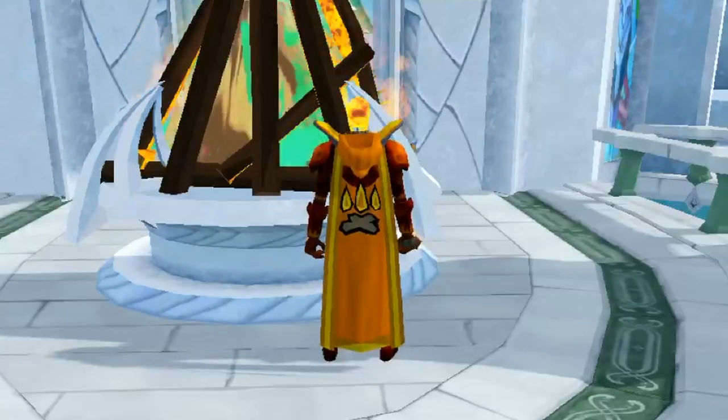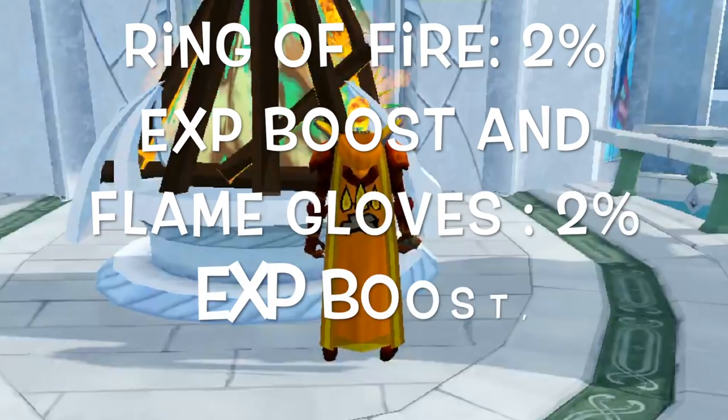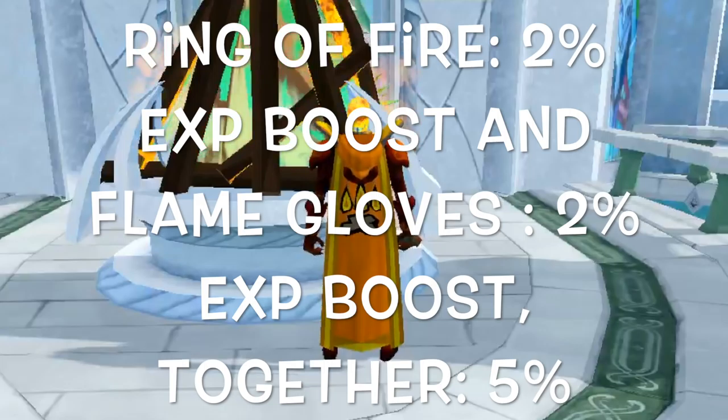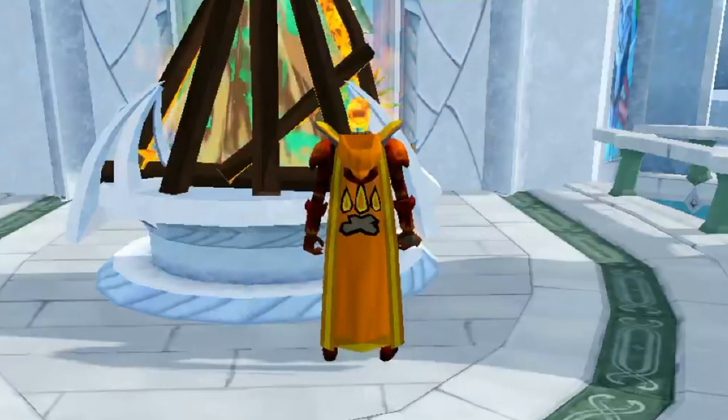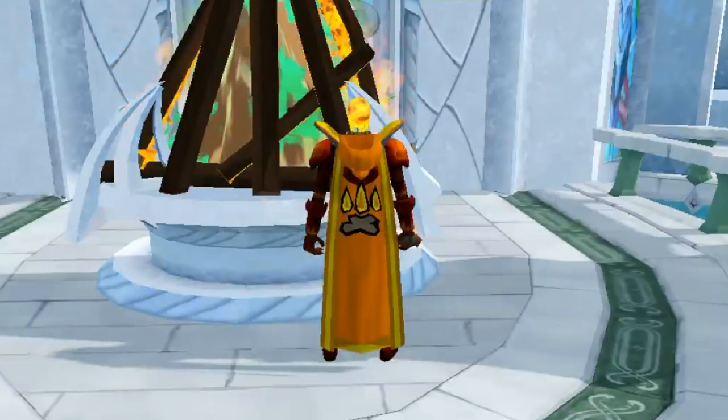To start off, I'm going to go over some items that could be useful to make firemaking quicker. The first two items are the Ring of Fire and the Flame Gloves from the All Fired Up quest. You just have to complete the quest and do the extra stuff at the end to get those, and together they give you a 5% boost, or 2% boost individually. The next thing is bonus experience from Barbarian Assault — this can be very fast so it's definitely worth noting.